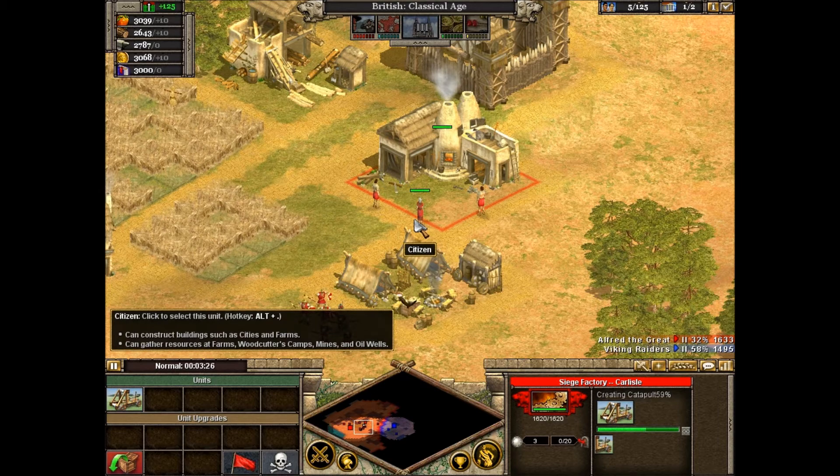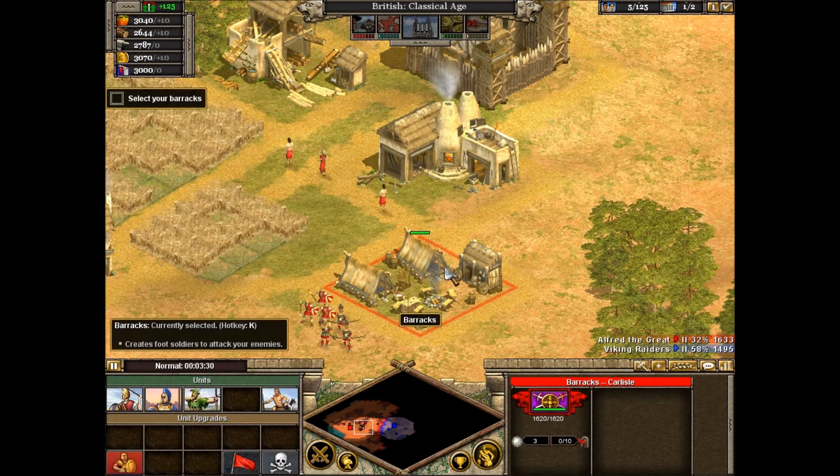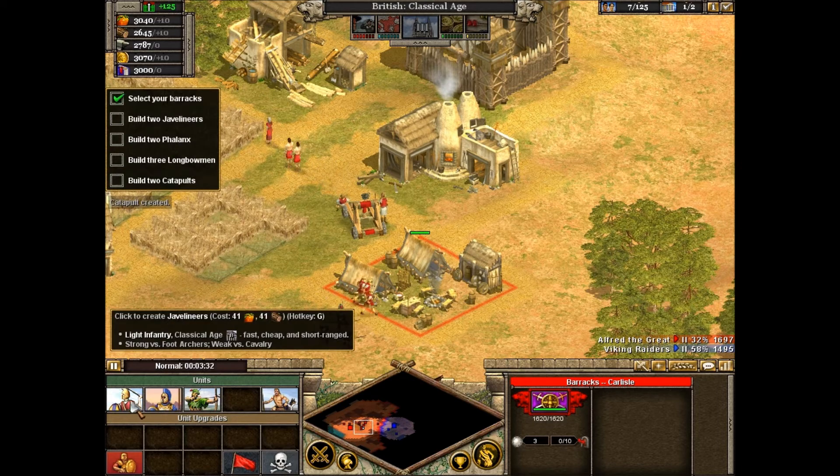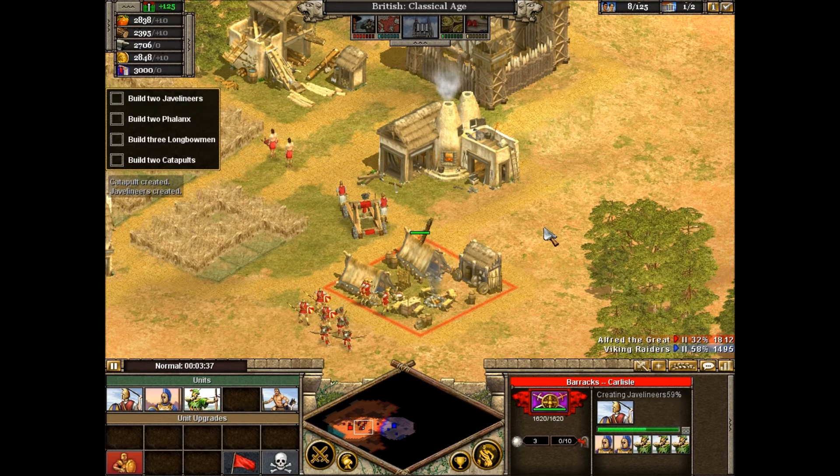Catapult construction takes some time, so let's build some more foot units while we wait. Select your barracks. To create a force large enough for the attack, we need to build two more Javelineers, two Phalanxes, and three Longbowmen at the barracks.